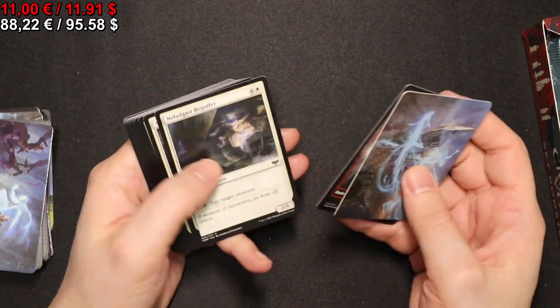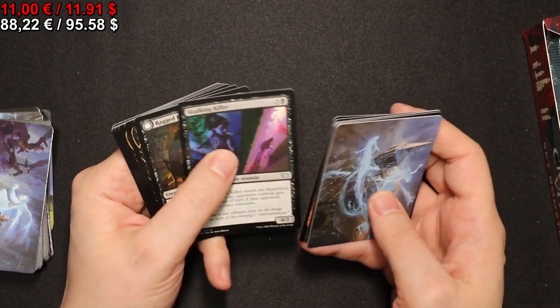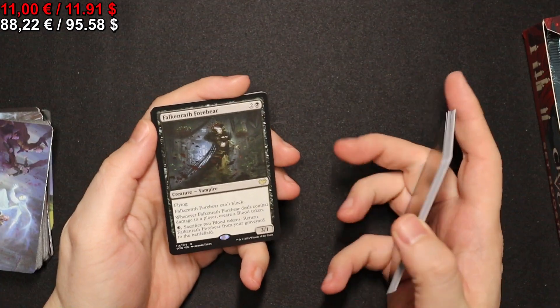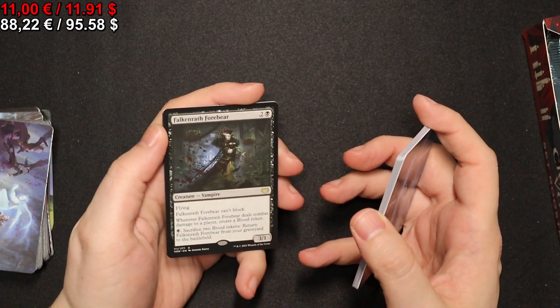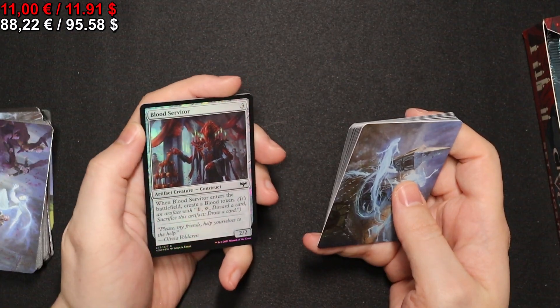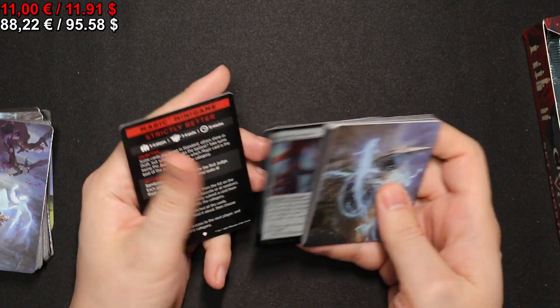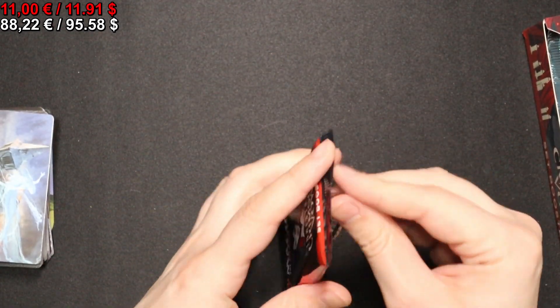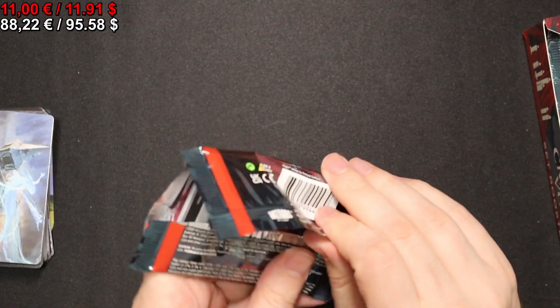Moving on to the next pack with a full-art Mountain. We have a Falkenrath — four-mana bear. A foil Blood Servitor, and then a mini game. On to the next pack.